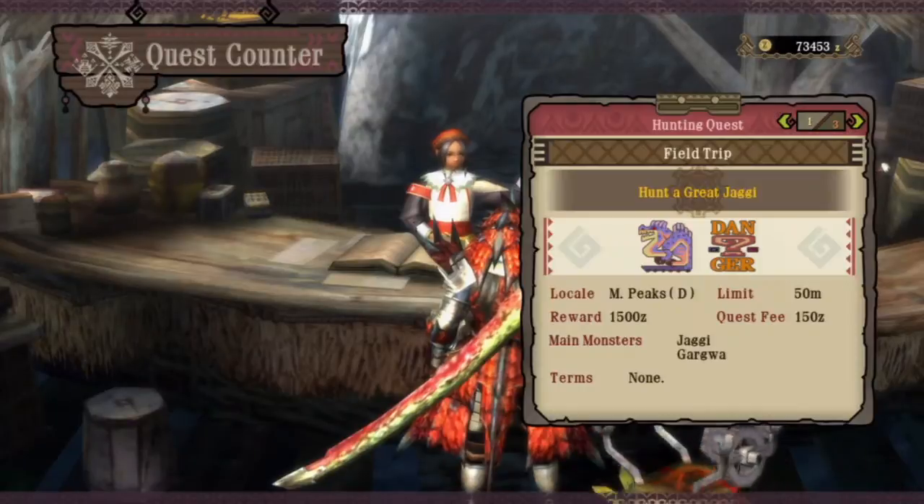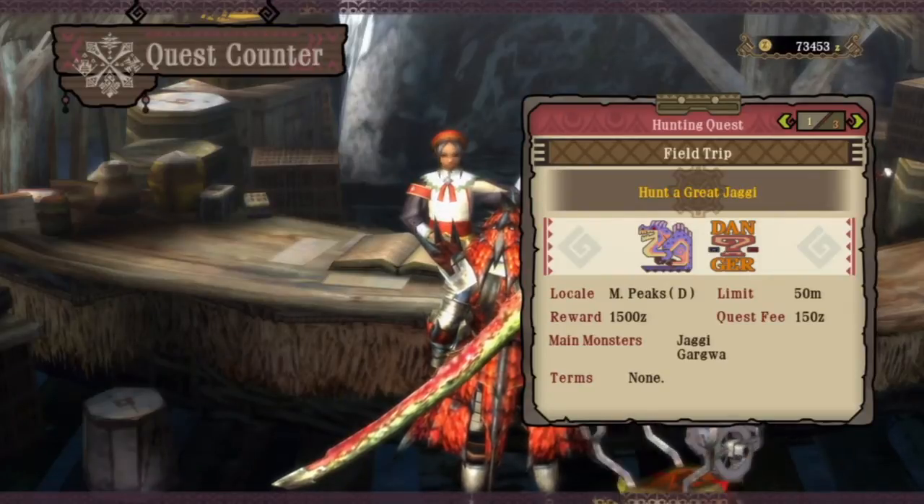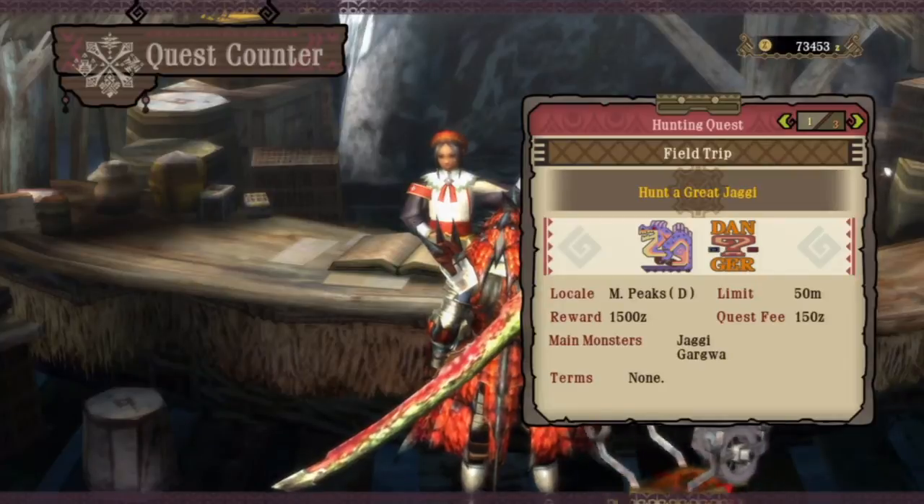Field Trip - yeah, because that's a Great Jaggi. I want access to the high rank version of the Great Jaggi armour. It's not good looking, but it will have better defence than the stuff I'm currently wearing and I want more defence as I've been going over for the last couple of episodes.